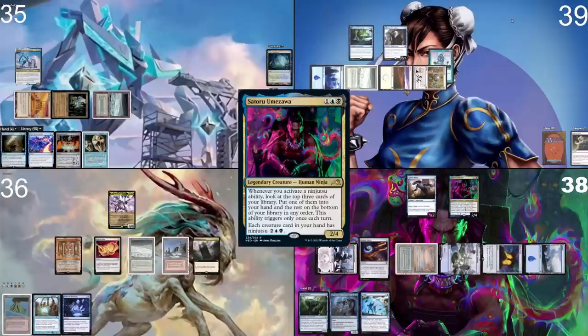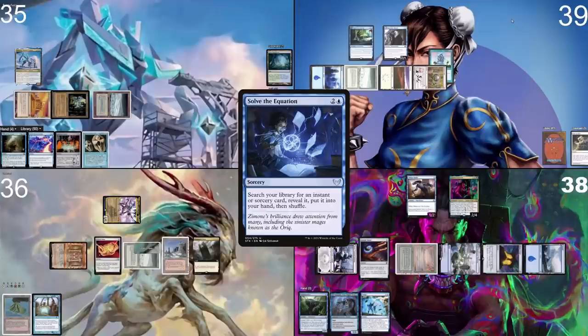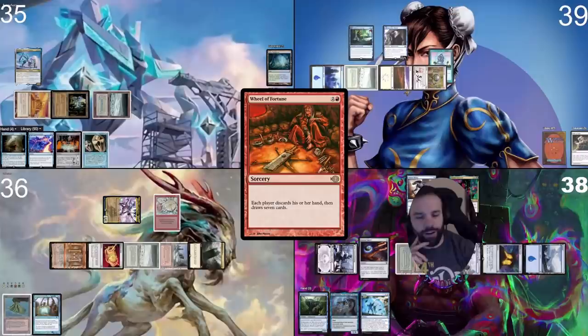Playing Command Tower. I move to combat first and hit Jordan for four in the air. Then I tap three and cast Solve the Equation, grabbing a Wheel of Fortune. Tap three and wheel. I'm so happy about this wheel — my hand was down to two cards, refilling is so good. We really want to build our graveyard anyway for Search of Azcanta and for more targets.